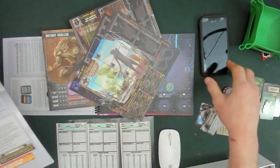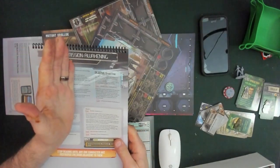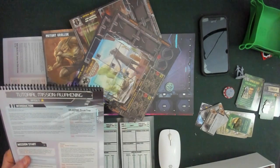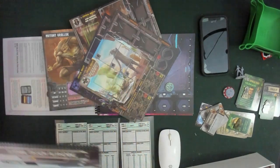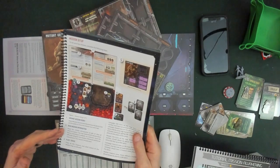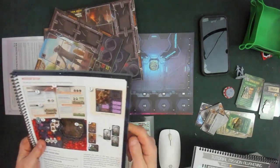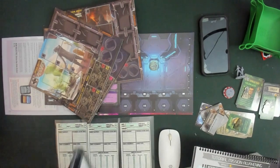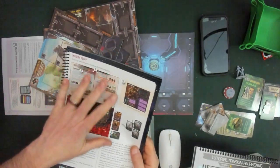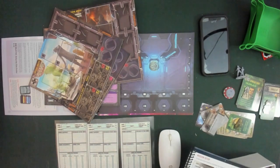I've pulled out everything I need. I didn't pull the dice out but I don't need them yet. We're reading the introduction — the objective is called Break Free. This is the tutorial mission. The first thing it says is to go to page nine in the rulebook. We've arranged the mission book, we're going to read the mission introduction, place the token — you can see it's sitting right there — and then place tokens, campaign treasures, mission treasures, things like that. Gather the adversary description cards, but we don't need to go that far yet. It just says page nine.